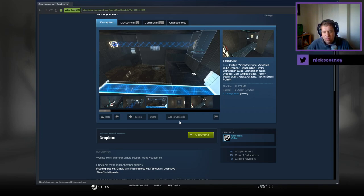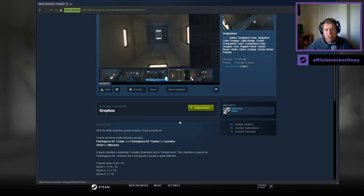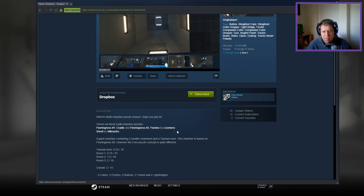Fleeting's One Cradle, Fleeting's Two, Pandex, Liam Eaves, Sheath by Mykashru. A giant chamber containing three smaller chambers and a tutorial room. This chamber is based on Fleeting's Two, however the core puzzle concept is quite different.